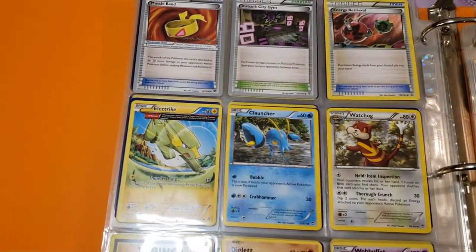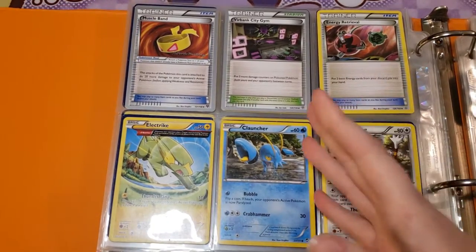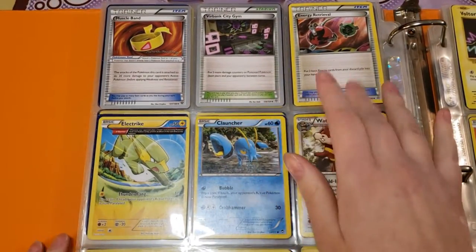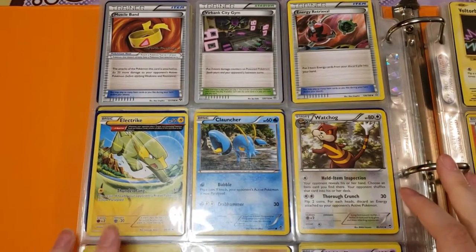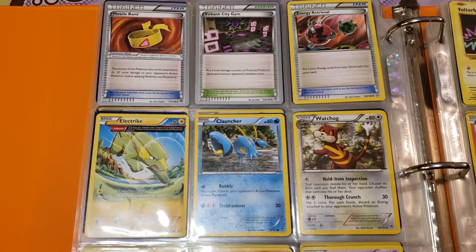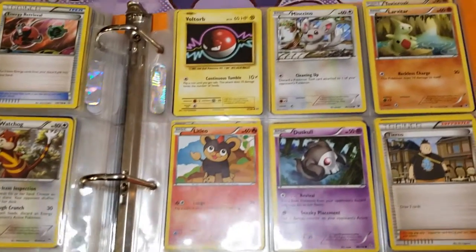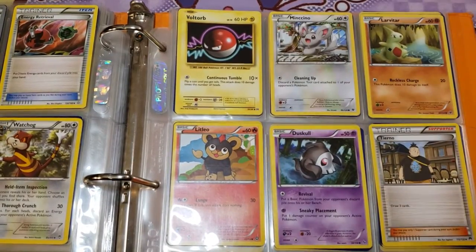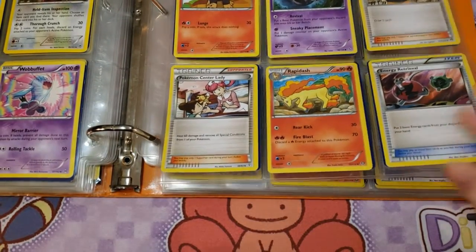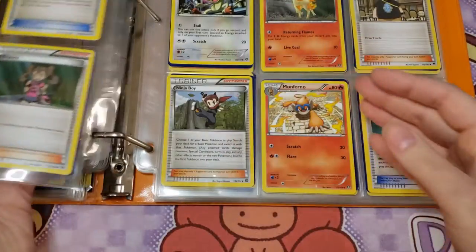There's a Potion, Reserve Ticket, Jynx, Ralts, Hoopa again, Linoone, a Haunter, and a Slowbro Spirit Link. Then another Muscle Band — these are all still Patrick Martinez — so I'm going to bet this person managed to get a whole deck for the championship. Muscle Band, Virbank City Gym again, Energy Retrieval, Electrike, Clauncher, Watchdog, Brock's Grit — that's an Evolutions one. Then Evolutions Diglett, Wobbuffet, Volcarona, Minccino, Larvitar, Litleo, Duskull, and Tierno.